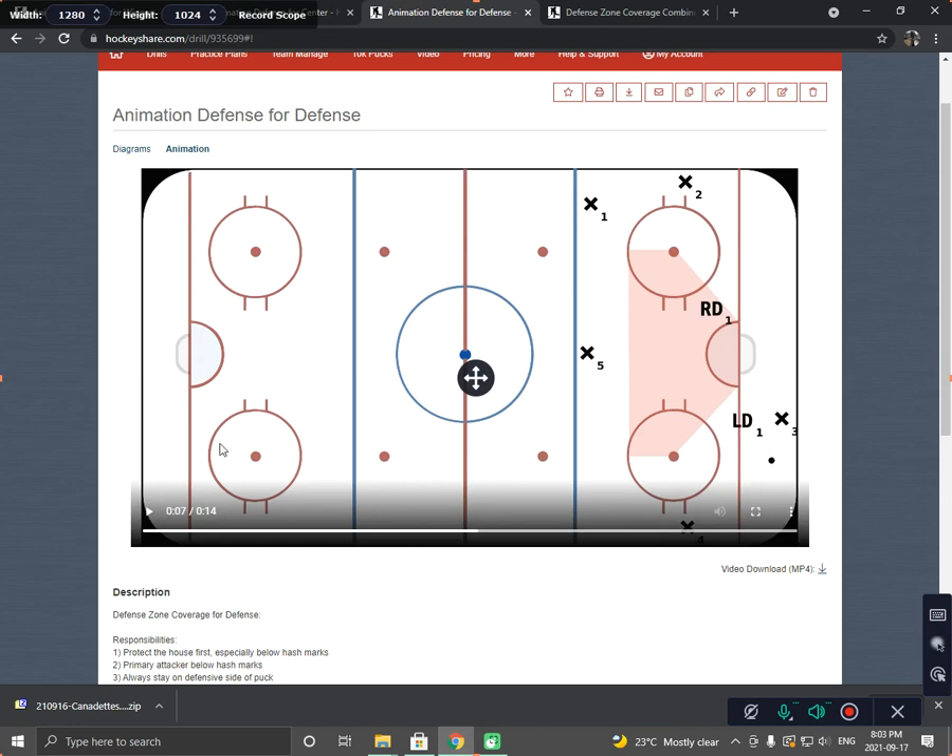As the puck comes up the boards, the left D — because it's hash marks or below — is going to attack. The right D is going to protect the front of the net. As the puck goes high, the left D doesn't chase high; they retreat right back towards the house. The puck swings and now both defensemen are protecting the front of the net perfectly. Puck swings low again and there's the right D attacking again.